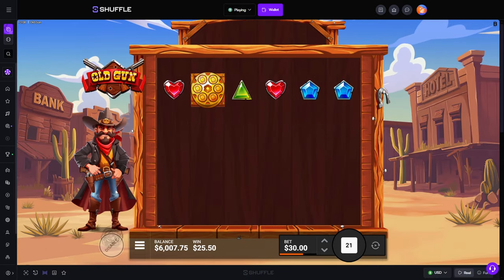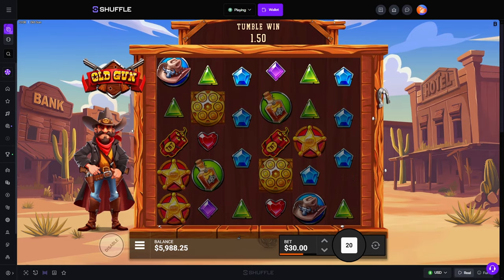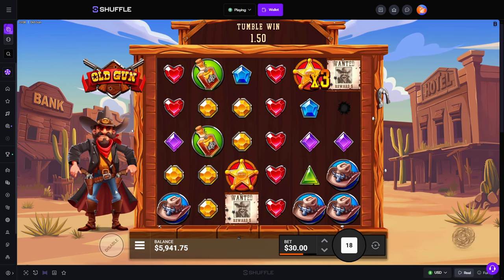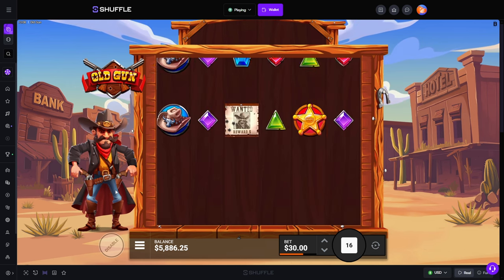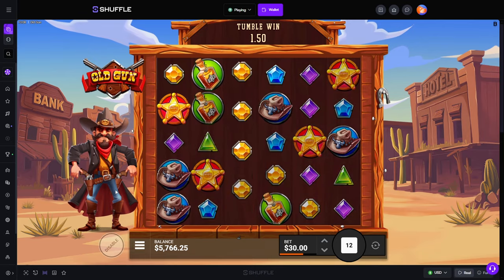It's looking like it's kind of like Sweet Bonanza with how it's tumbling. That's definitely what it seems like. Oh, and there are base game multis as well — that's kind of cool. And the wanted guy is the scatter. Gotcha.